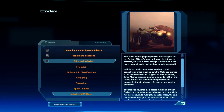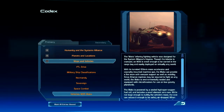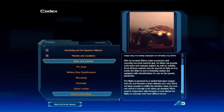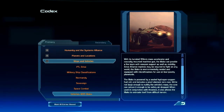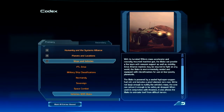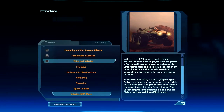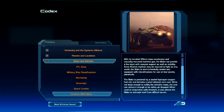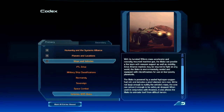The Mako infantry fighting vehicle was designed for the Systems Alliance's frigates. Though the interior is cramped, an M35 is small enough to be carried in the cargo bay and easily deployed on virtually any world. With its turreted 155mm mass accelerator and coaxially mounted machine gun, the Mako can provide a fireteam with weapons support as well as mobility. Since Alliance Marines may be required to fight on any world, the Mako is environmentally sealed and equipped with microthrusters for use on low-gravity planetoids. The Mako is powered by a sealed hydrogen-oxygen fuel cell and includes a small Element Zero core — while not large enough to nullify the vehicle's mass, the core can reduce it enough to be safely airdropped and, when used in conjunction with thrusters, allows the Mako to extricate itself from difficult terrain.